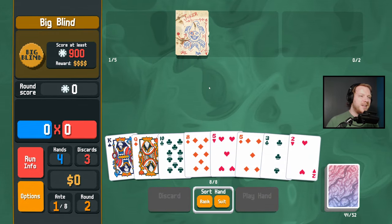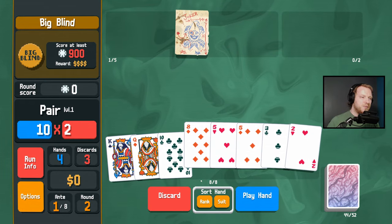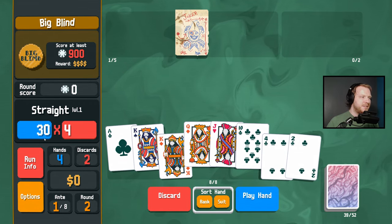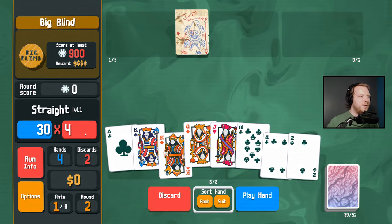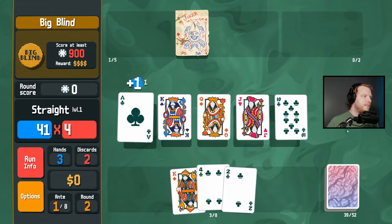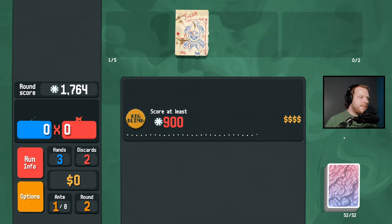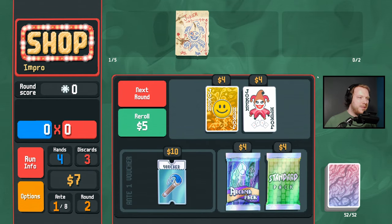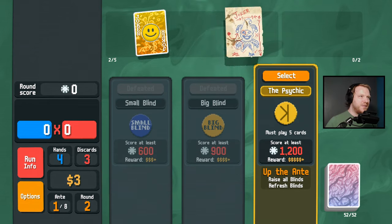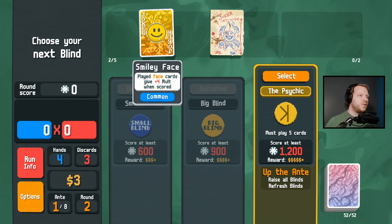We just have to be able to find a decent joker to work with. Let's discard all the small stuff and look for some big stuff. If you don't know how the Plasma deck works: it takes the value of your chips, the value of your multiplier, adds them together, divides by two, and puts half on the left, half on the right. So now we have to find something for this to work with.